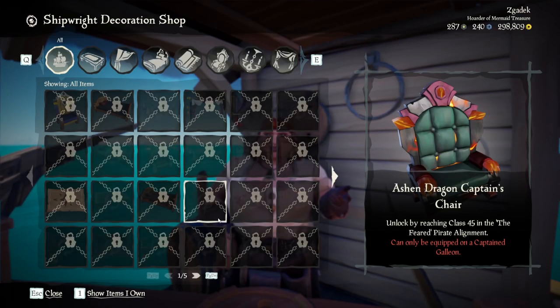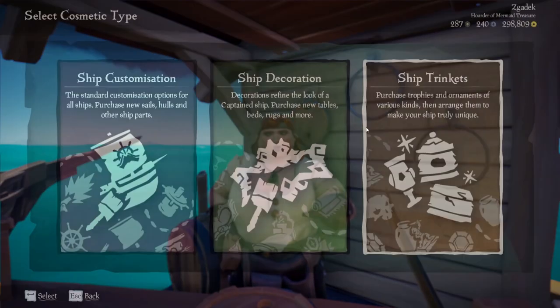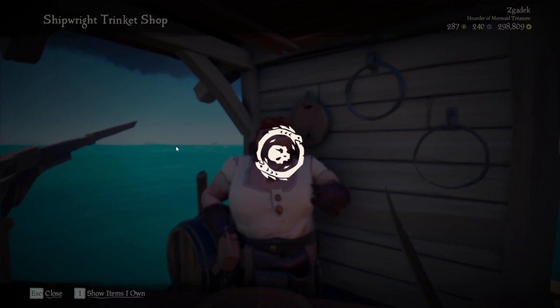You can also go to ship decorations to adjust any other decorations and trinkets as well.